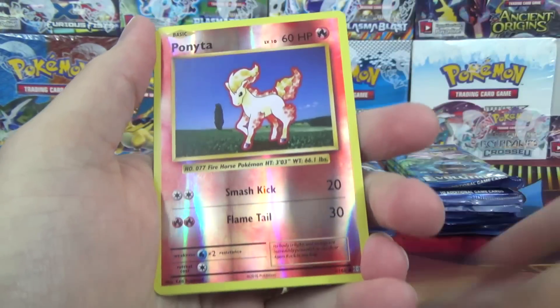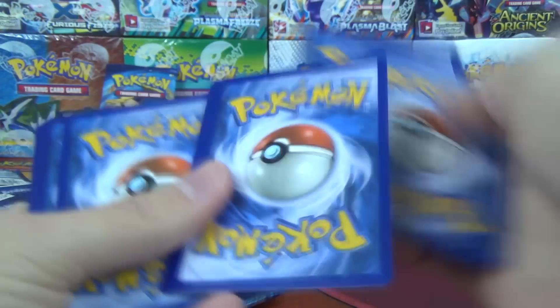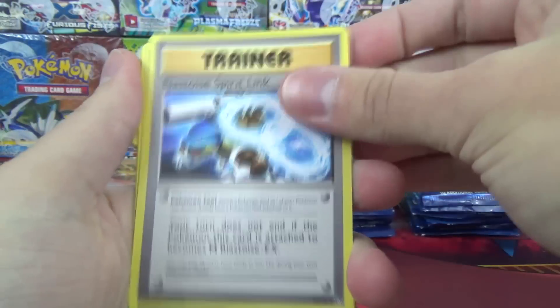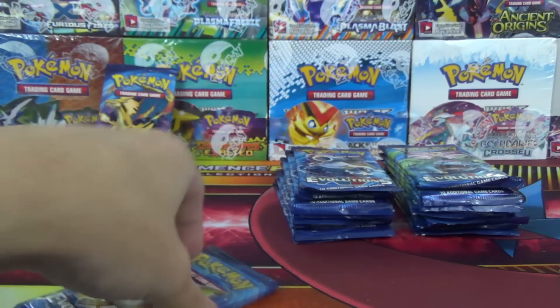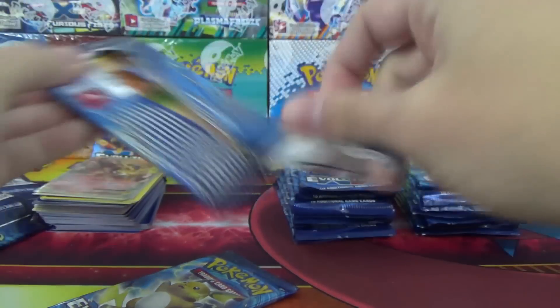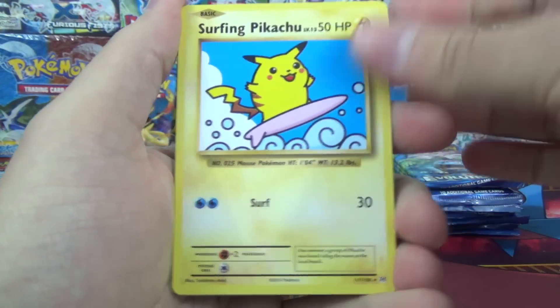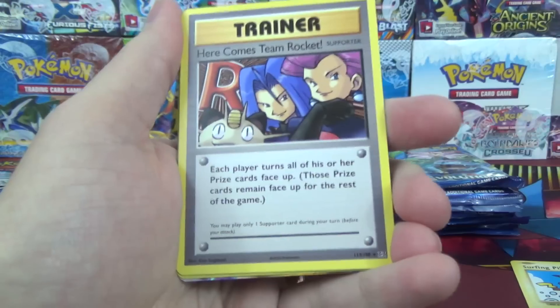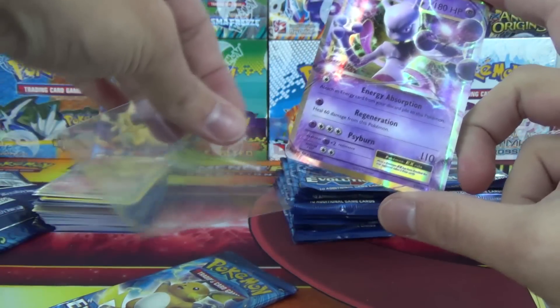Metapod, Venusaur Spirit Link, Magmar, Pony Tower Reverse, and a Ball. Still looking for our first full art — I'm sure we'll find one. Lilypad Mew, nice. And a Beedrill. That puts Raichu over the top of Charizard officially now. Surfing Pikachu Secret Rare, Magmar, here comes Team Rocket — so two Secret Rares in one pack — a Reverse Diglett, and a Mewtwo EX.